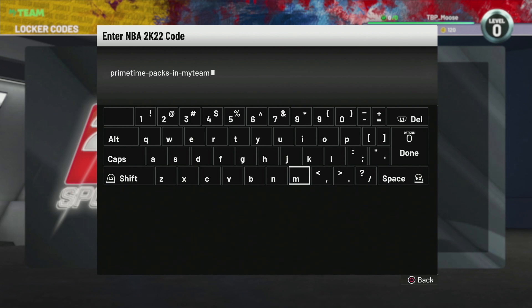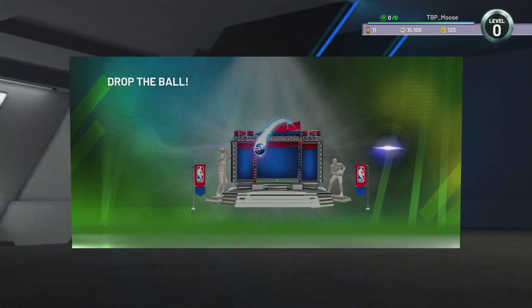Go ahead and pause the video so you guys can type that in for yourself. It does say it expires in two days, it's been out for four days. The rewards you can potentially get are: a prime time pack, a Nike gold shoe, a badge pack, three shoe boosts, or one token. Obviously we're going to go for that prime time pack, so let's go ahead and lock that in and see what we can get.